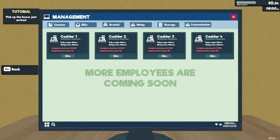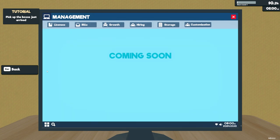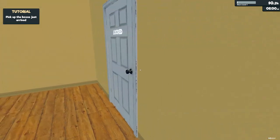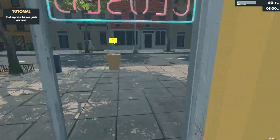We can hire cashiers — there are different types here that seem very similar. Storage costs 800, customization is not ready yet. 'Pick up the boxes that just arrived.' This is locked — where are they? Oh, they just left them outside.